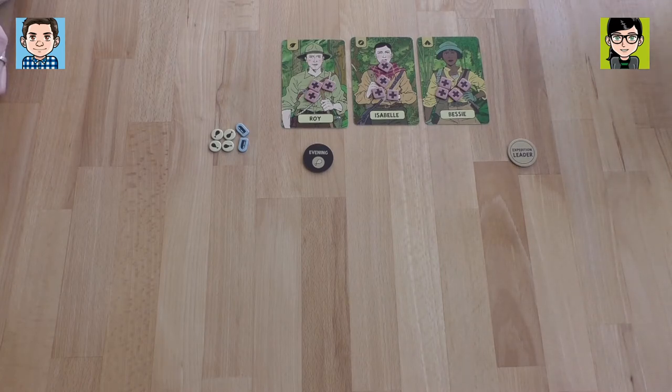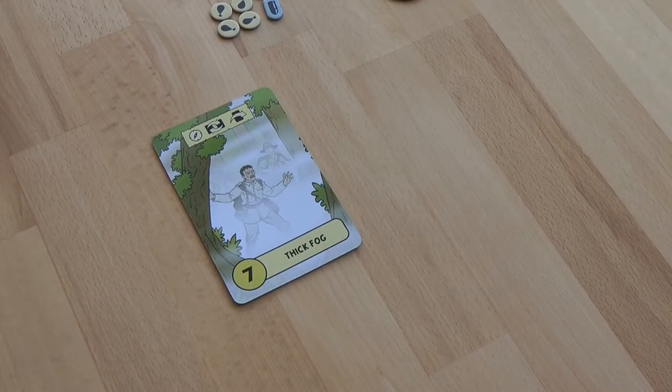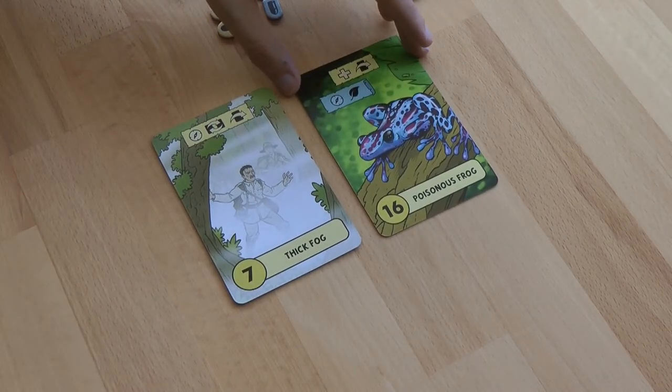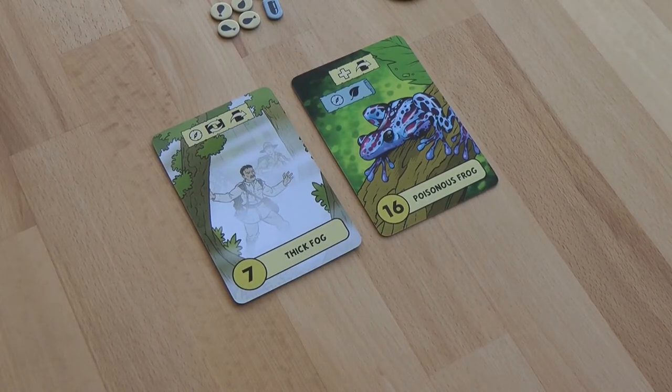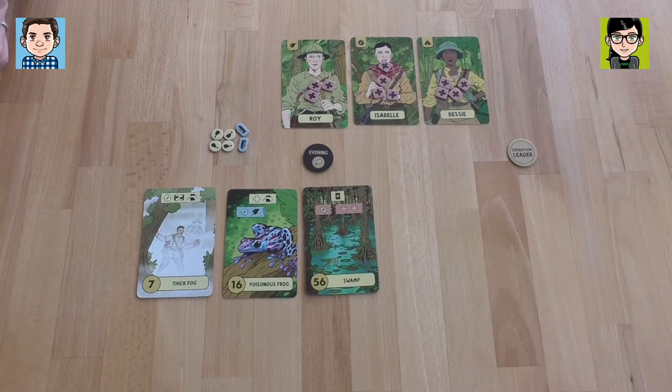I'm still impressed by the artwork of the game — it's so detailed and colorful. I'm going to play the thick fog, maybe a little bit lost, so we need some navigation. This would let us skip the next card and also swap — that's the only symbol where you don't have to swap. I choose the poisonous frog next. He's cute but he's poisonous, so we're skipping him. I will play the swamp — we add a random card at the end.